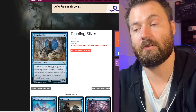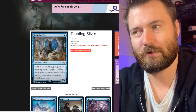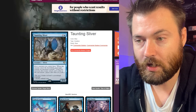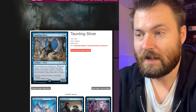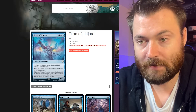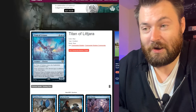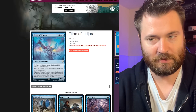Taunting Sliver is a blue rare. Slivers you control have: when this creature enters the battlefield, goad target creature an opponent controls. Goad is obviously used a lot in commander, so this is very commander-specific. All the new slivers are rares, which should add some value on the secondary market. Then we have Titan of Lajara, an illusion creature — as it enters the battlefield, choose a creature type and it becomes that type in addition to its other types. Whenever it enters or attacks, you may draw a card for each other creature you control sharing its creature type; if you do, discard a card. A great card that works in any tribal commander deck.